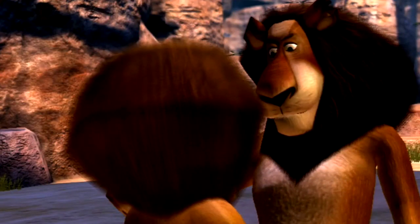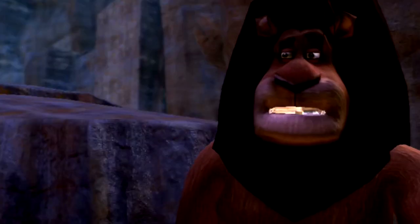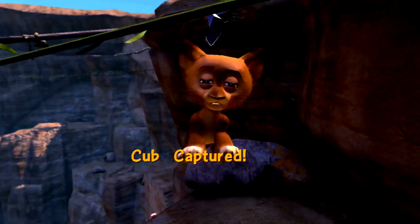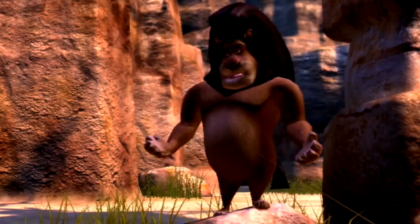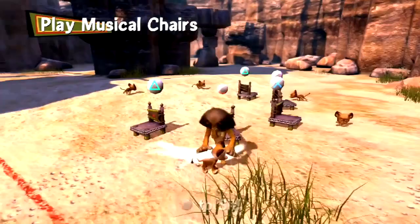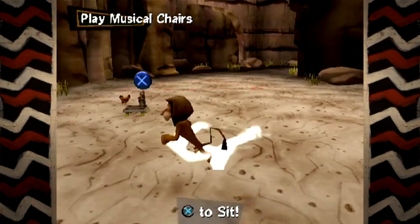Alex is welcomed back to the pride, but first he must prove himself in the rites of passage. We then partake in a number of inaugural activities to prove our worthiness. First, we simply need to chase down and retrieve some lion cubs, which is simple enough. Then there's musical chairs — as lame as this might look, I actually enjoyed this, though considering my age, I really feel as though I have a massively unfair advantage. You've pretty much just ruined the kid's party.